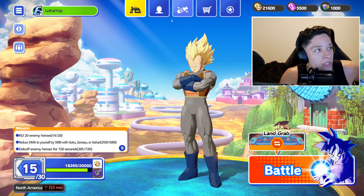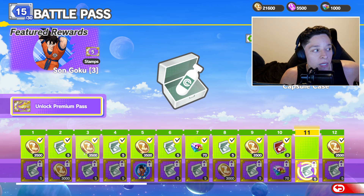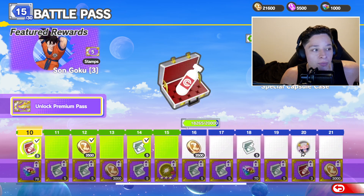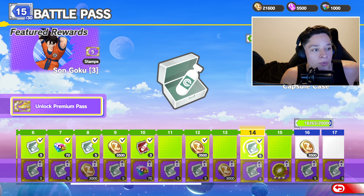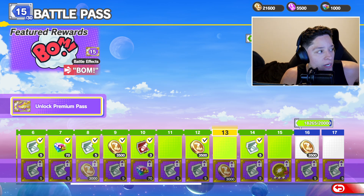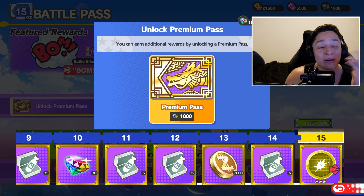So how are you getting your capsules? There are two ways. You can either go to your battle pass — actually completing the battle pass will get you your capsules. You can see I got a bunch of them so far from my battle pass. And then obviously when you get the premium pass, when that becomes available — I could actually unlock the premium pass right now, I just thought about that.